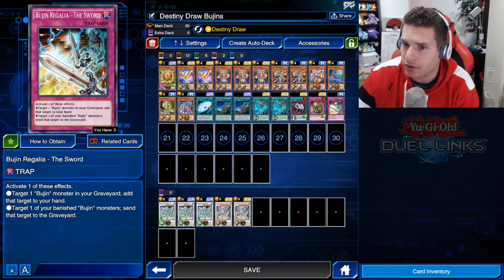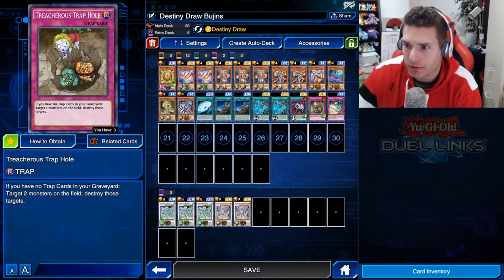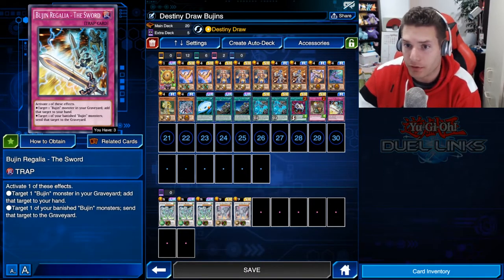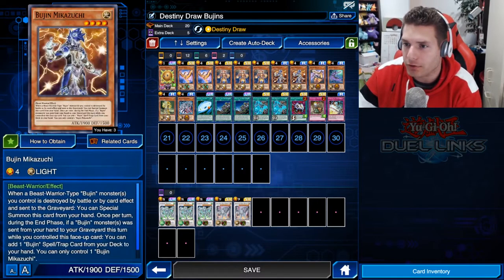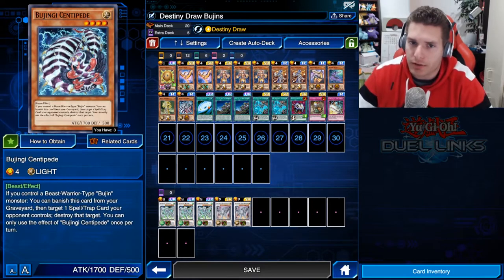Bujin Regalia the Sword is an interesting addition — one copy is fine because I'm running Solemn Trap Hole and I don't want too many traps. The effects are: target one Bujin monster in your graveyard, add it to your hand; or target one banished monster and send it to the graveyard. So anything that gets banished, you can get back — pretty cool.